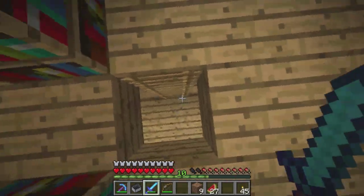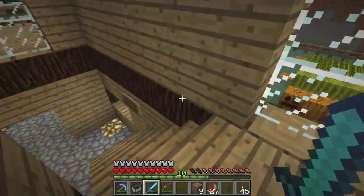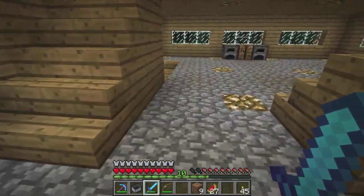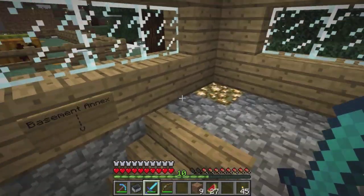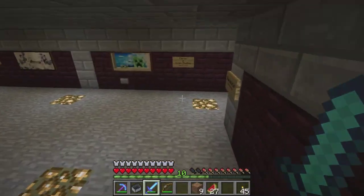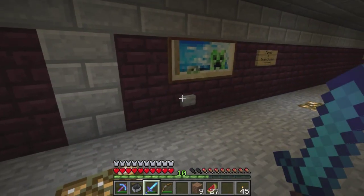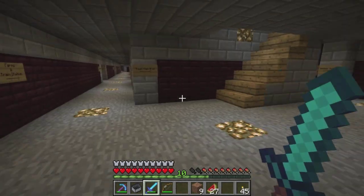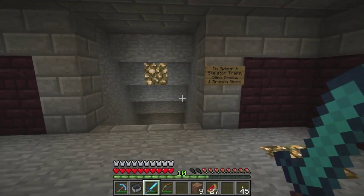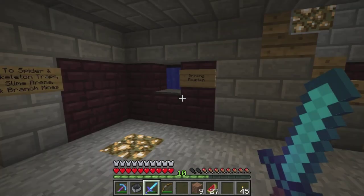But down below is what I really want to show you. Give me a second to get navigated down there. We're not going to push that button — those of you in the stream already saw me push that button. There's secrets down there. Okay, we've got everything down here: the skeleton traps, the slime area, the branch mines.